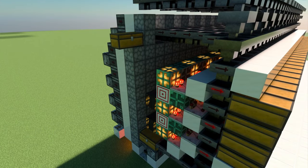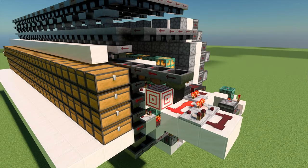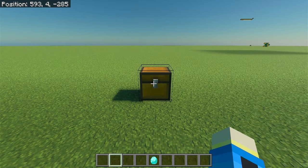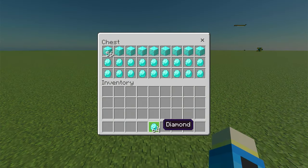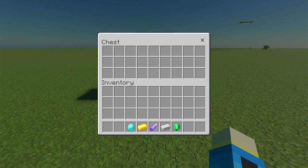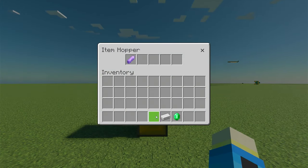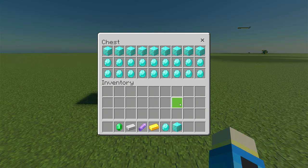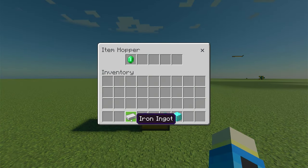Now all you need to do redstone-wise is add a place for rechecked items to empty into and an input chest to start sorting. Multi-item sorters work by finding an empty slot in a chest or by finding a like item to dump the item into a chest. For example, if we have an empty chest, every item is going to be dumped into this chest. But if we fill the entire chest with only items we want in the chest, these are the only items that are going to be allowed in the chest.